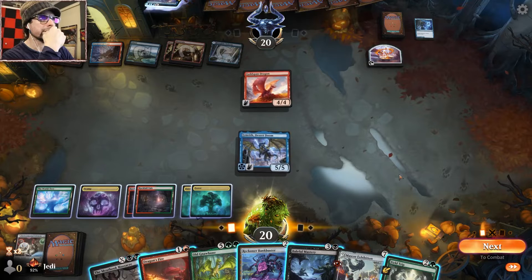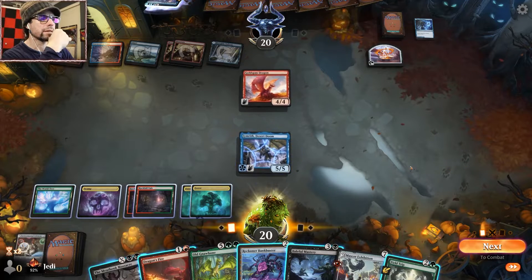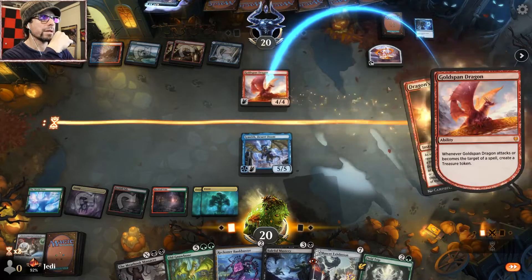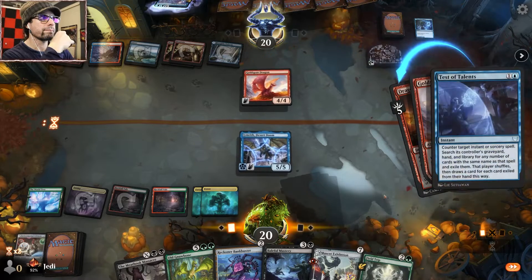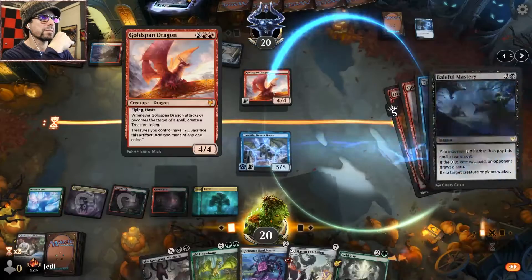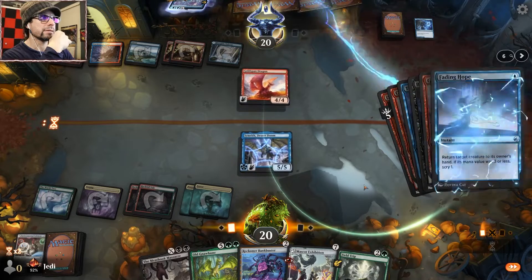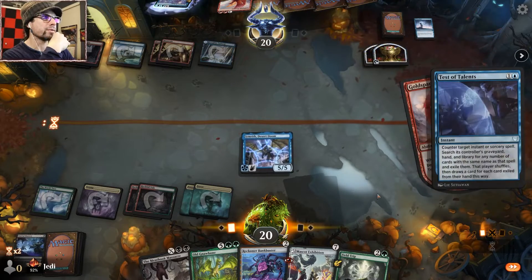Hmm, how do we do this? Three mana — I guess let's try Dragonfire first. They get a treasure. Test of Talents — exile it. Do we have another test? Baiting home — alright, you got it. Unfortunate.